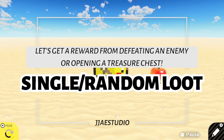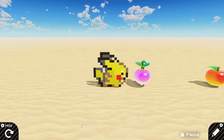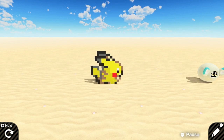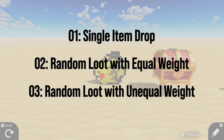Hello, today I'm going to show you a random loot system. It is popular for all RPGs and action games that have item drops. At the end of this tutorial you can make a random drop from enemies, treasure chests, and so on. There are mainly three parts: a single item drop, a random loot with equal weight, and a random loot with weight.